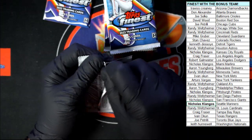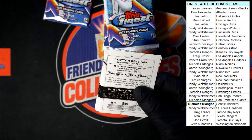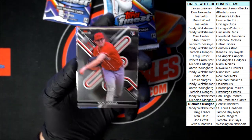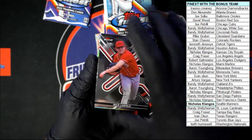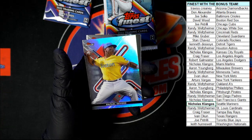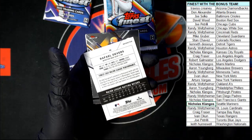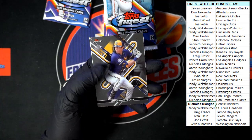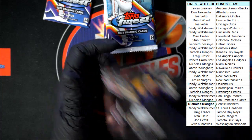Next pack. Lodolo - look at that. We got Lodolo, then we got Siri, nice Devers right there, nice refractor on the Devers. Let me see if that's numbered - it is not. Then we got Yellick.